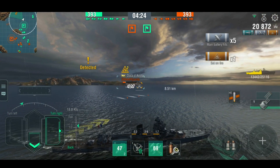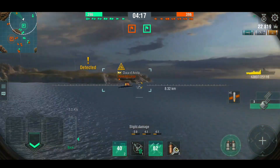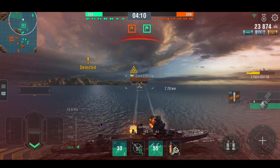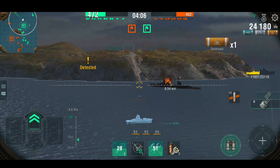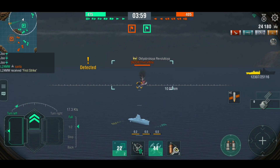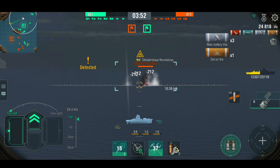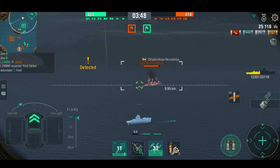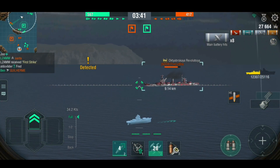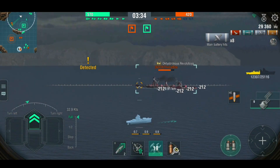De Grasse plays very much like most French cruisers — at a distance. I may actually be working toward lighting a number of fires, and De Grasse is fantastic for that. I took a big hit there and lost a lot of health, so I need to maintain distance. One thing De Grasse shares with the Charles Martel is that the majority of guns are up front — two turrets forward, one rear — so you can bow tank and lose only 30% firepower while taking a lot less damage.